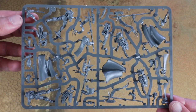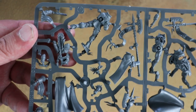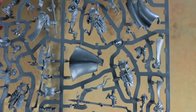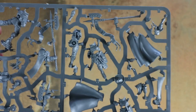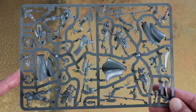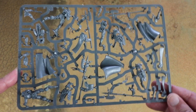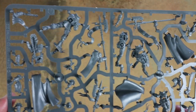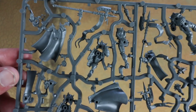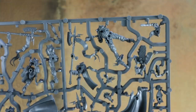Next we get the frame of the new elite Stormcast guys. Again really, really nice sculpts with really nice weapons on them. Interestingly, these are on a single frame, and in Indomitus the stuff that was on its own frame got released as its own box - so it wouldn't surprise me if this is how these get released too. They look really good - Praetors I think they're called. Some really nice details on these.